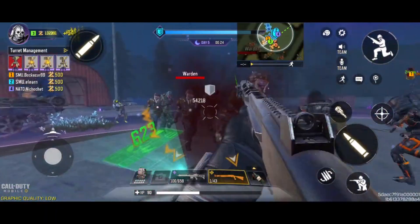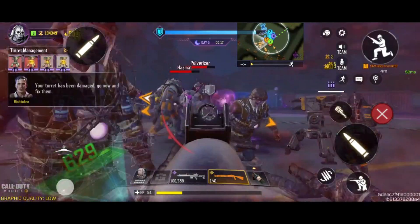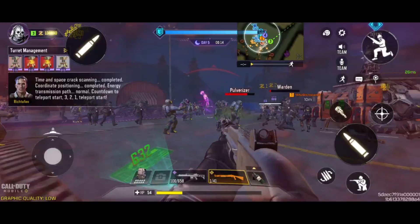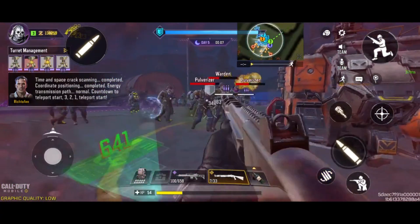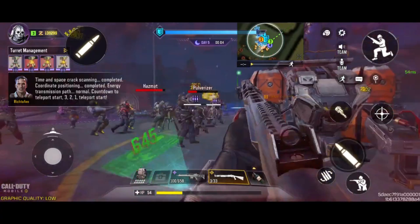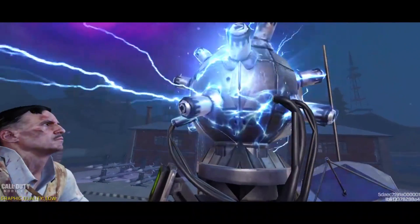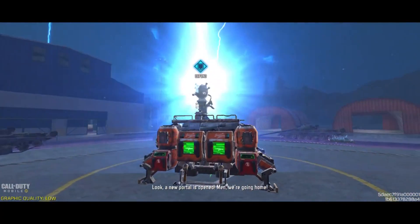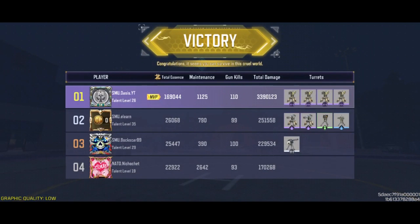Always remember to shoot the necromancer first before killing anyone else, otherwise you're going to have a really hard time. So this is how it's done: 3.4 million damage, 652 kills. Let me know — what do you think of my strategy? Will you be using my strategy, or will you be doing something more safe like using a laser turret or more long range turrets? Do let me know in the comment section down below, and thank you so much for watching.